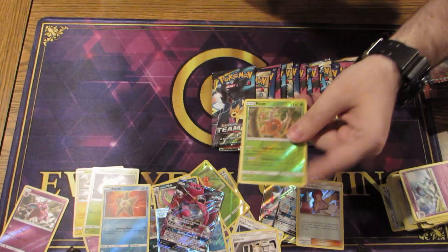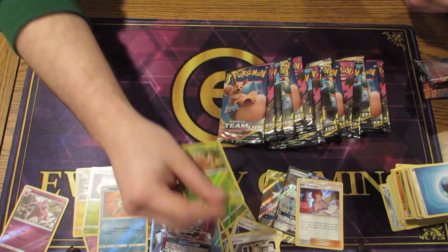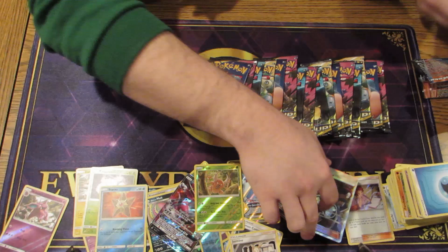Really interesting with Incineroar — he's got a real funny attack where if you flip two coins and get two heads, you knock out the opponent's Pokemon.